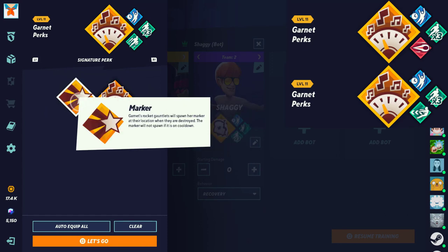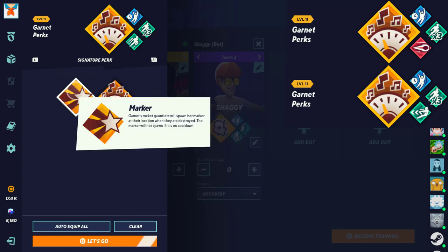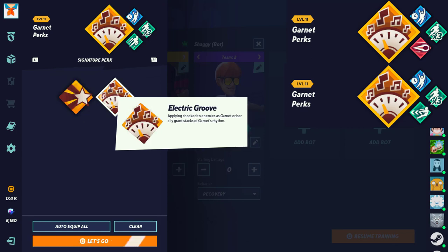Next we have Garnet. Electric Groove — apply shock to enemies as Garnet, and her ally grants Garnet Rhythm. Marker — Garnet's rockets will spawn a marker at her location, and destroying the marker gives a bonus. I'd recommend Electric Groove. This allows you to use two moves at once, which is pretty good. Applying shock to enemies as Garnet, and her ally grants stats on Garnet's Rhythm — more damage, more hit stun — highly recommend this perk. No reason why you shouldn't be running this.